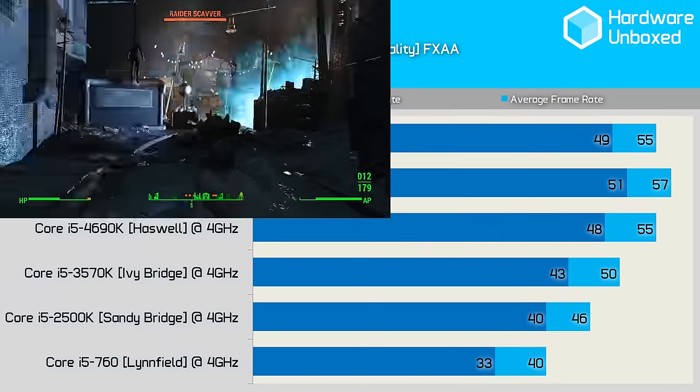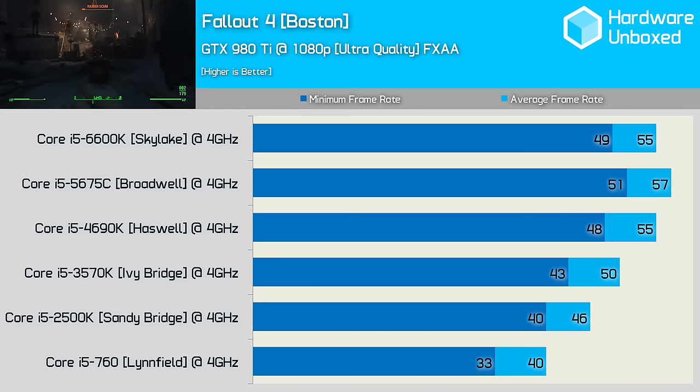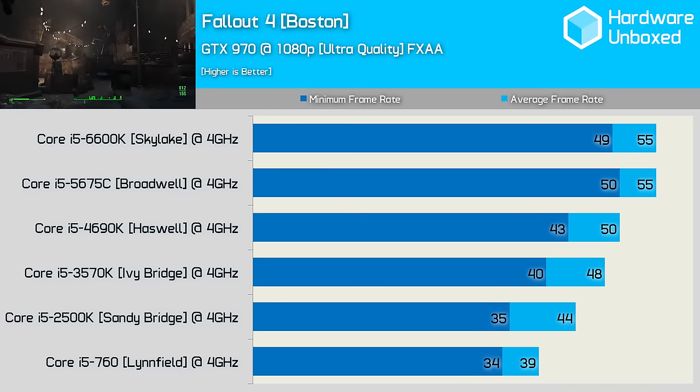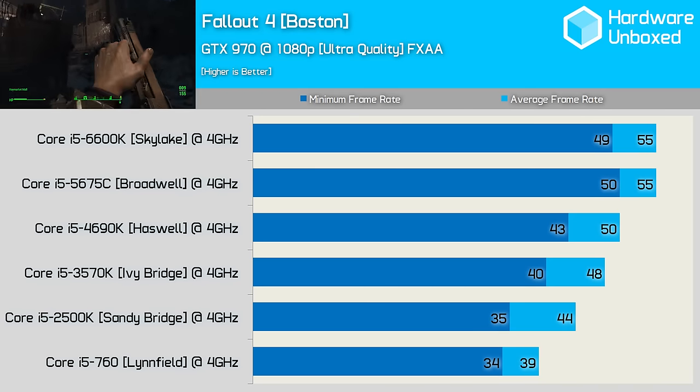Things get crazy in our Fallout 4 Boston City test, where games require some serious CPU firepower. The 5675C comes out ahead here, as it's able to put that massive L4 cache to good use. We see a nice progression in performance from Sandy Bridge to Ivy Bridge, and then to Haswell. The Core i5 760 really struggled in this title, with frame dips as low as 33fps. Because this section of Fallout 4 is so extremely CPU-bound, downgrading to the GTX 970 has a very limited impact on performance.